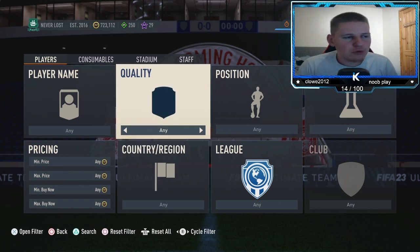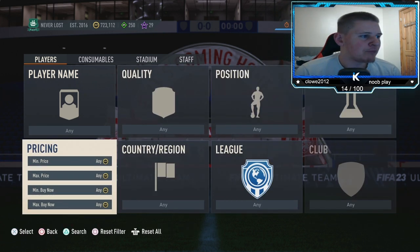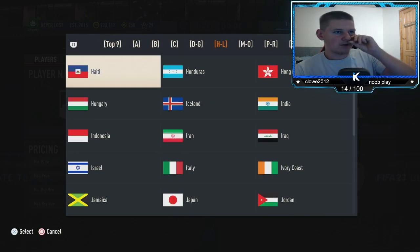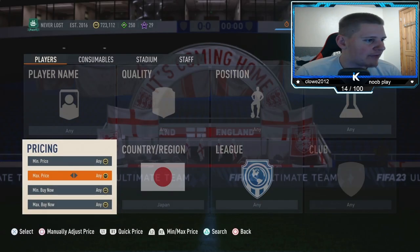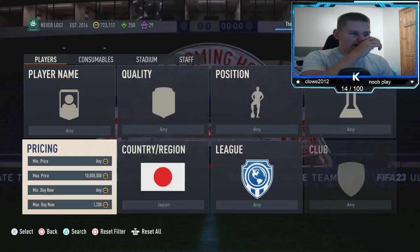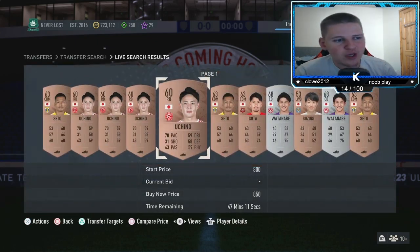Let's jump into today's first method. We'll start with a low budget, then jump into a high budget, then another low budget. For the first low-budget filter: quality — gold rare, position — any, chem style — any, nation — Japan, league — any. Buy now is around 850 coins, maybe 800.